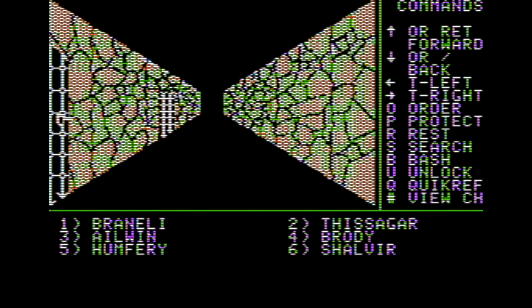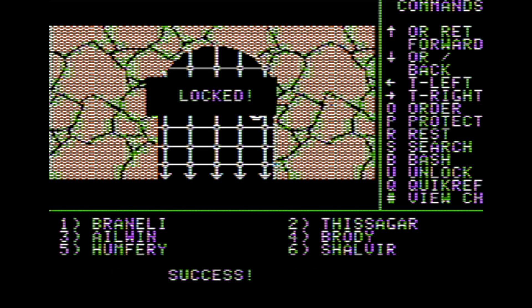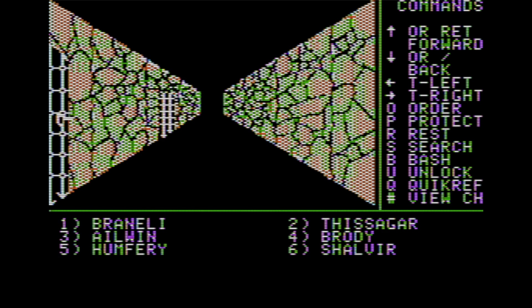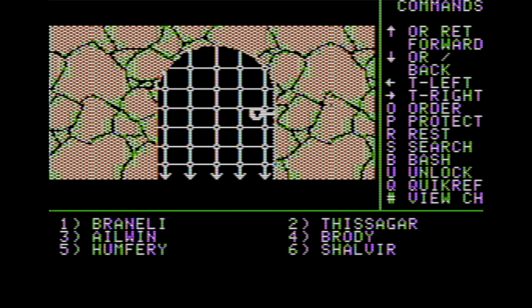Let's see what we can find. Can I go in here? It is locked. I can try to unlock it with Brody. Now there's a message scrawled on the wall: 'The jail above has many cells.' We haven't made it into the jail — I don't really want to go into the jail right now, but we'll see what else awaits down here.